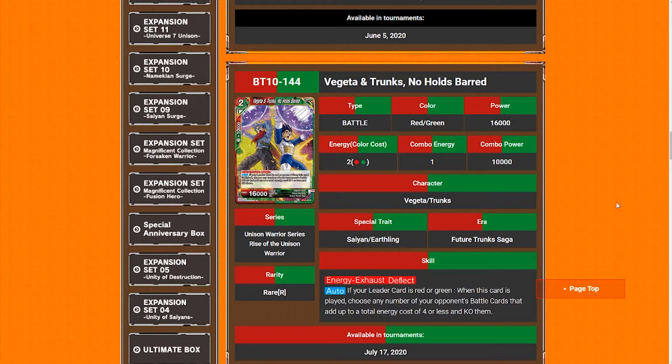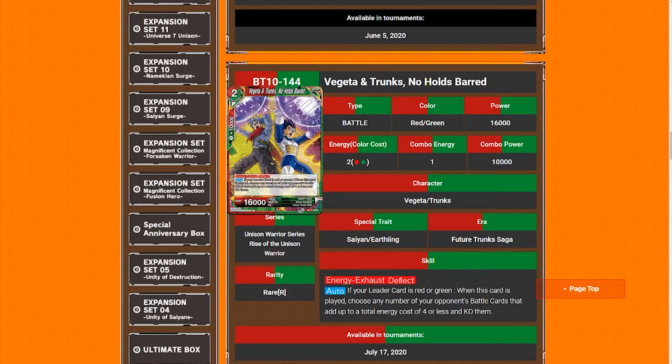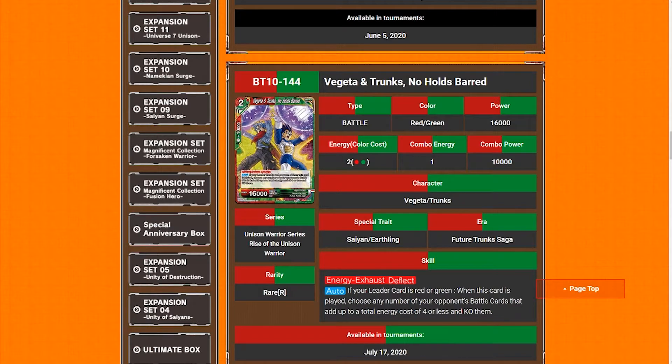Anyways, let's get into the first one. Vegeta and Trunks 'No Holds Barred' — two-drop, 16k, red-green, so it is not a target of Familial Bonds or Deflect. Its effect is probably going off automatically if your leader card is red or green. When this card is played, choose any number of your opponent's battle cards that add up to a total energy cost of four or less and KO them. I don't think this card is that great.